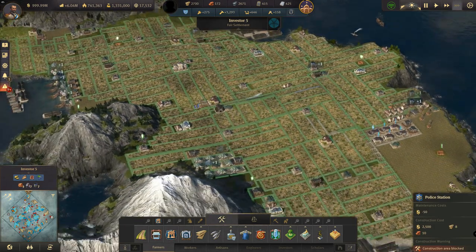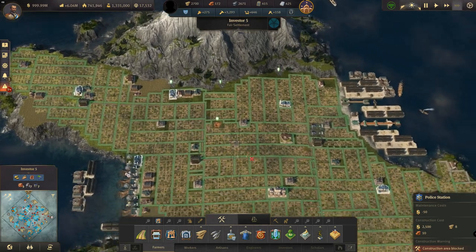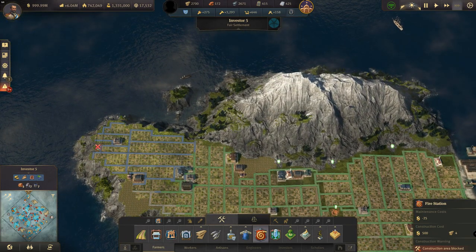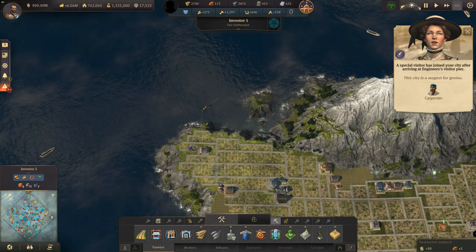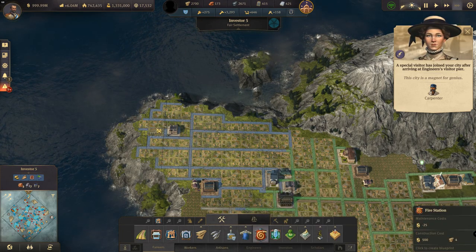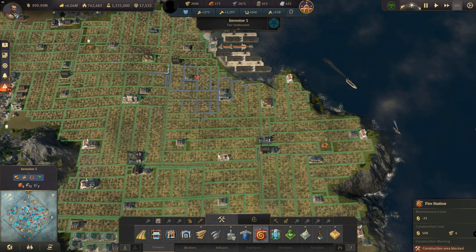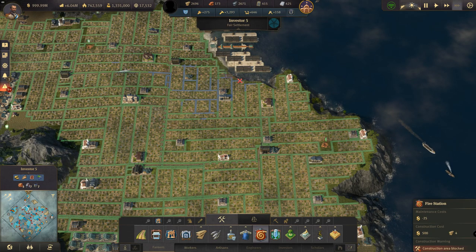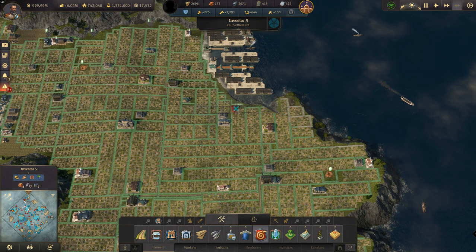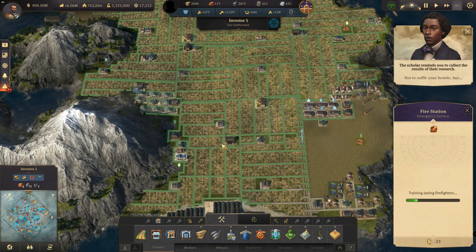Police station coverage — the whole island is covered, with about eight stations. Same with fire stations — virtually everywhere is covered. I could try to squeeze one more fire station in up here, and I'll probably move one to get better coverage of a small gap, but it's pretty much full fire and police station coverage across the island.